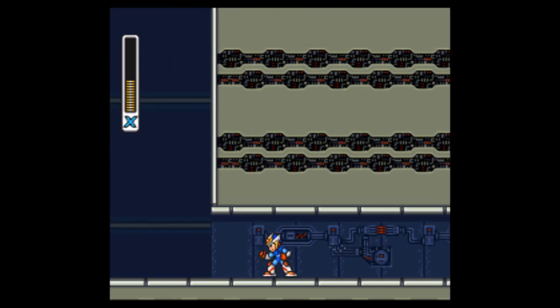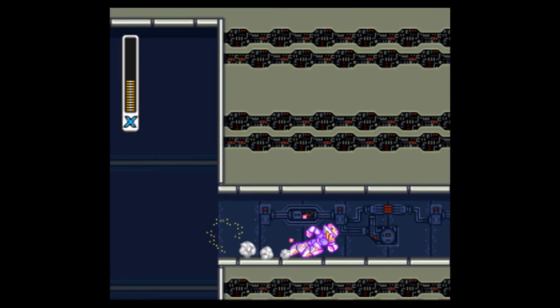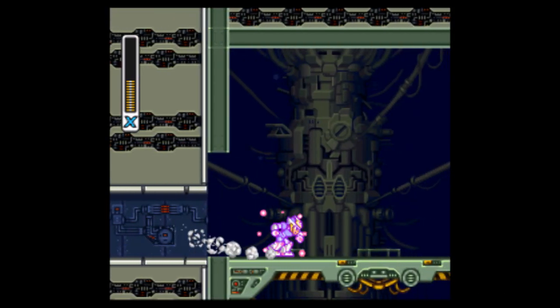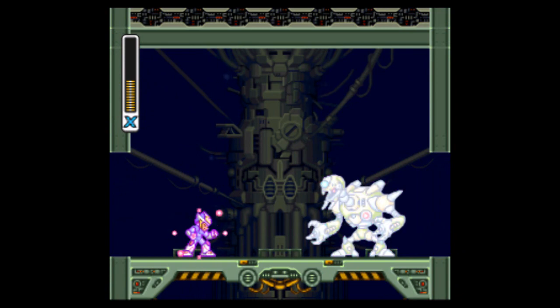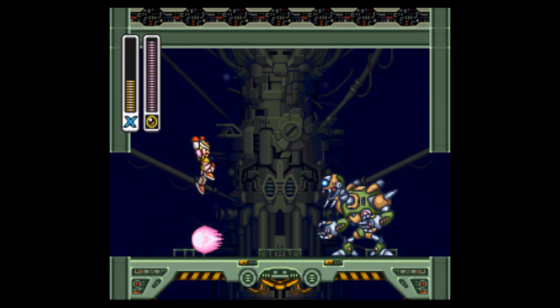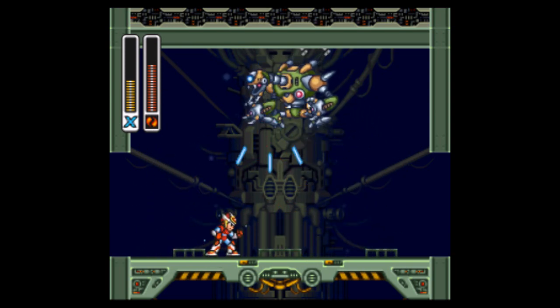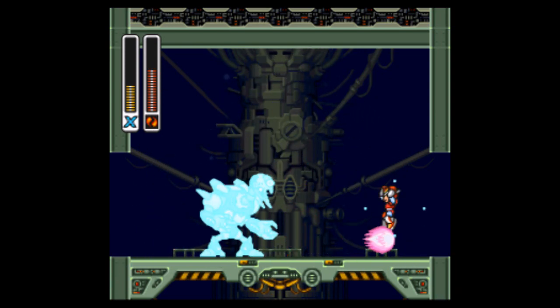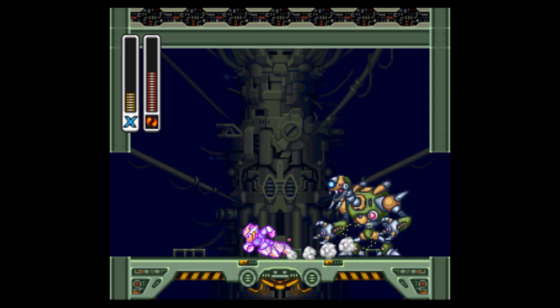Getting these Zero parts just makes the final stage a lot easier, and you'll see that down the road on our last part. Now we've got to face this next enemy — use the speed burner, I think it does the most damage against him. He just shoots a few fireballs, then he does that over and over.